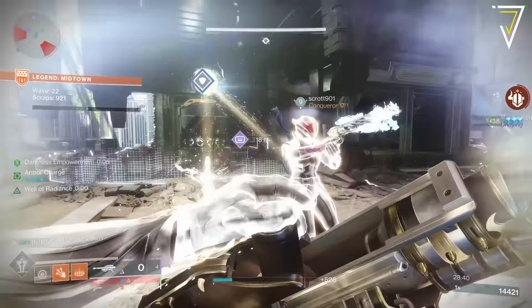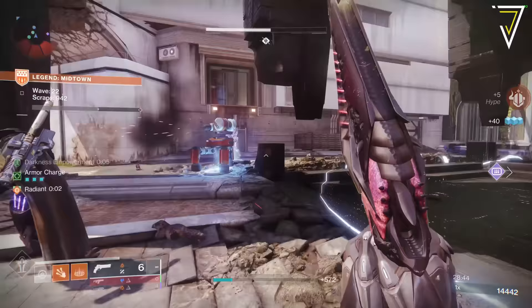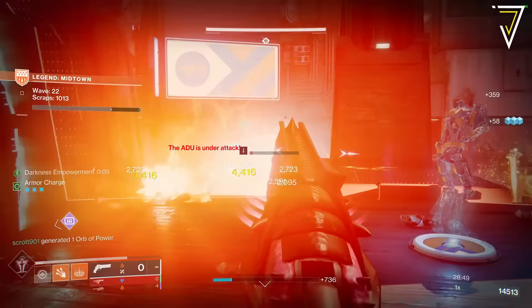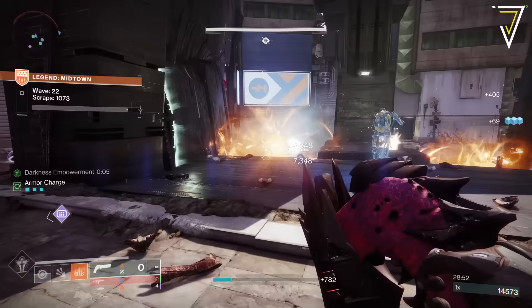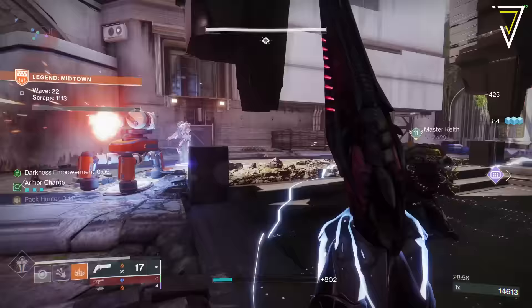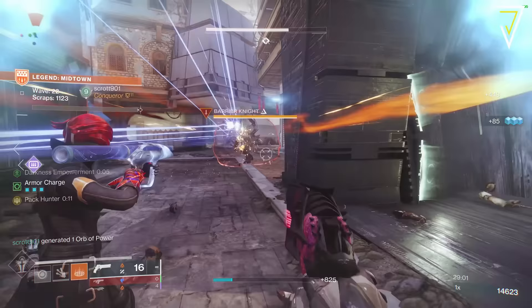Throughout the Onslaught activity you'll have various opportunities to pass through the darkness portal to enter or leave the pyramids, and these are great opportunities to switch up your subclass. If you're a Phoenix Protocol Warlock you might want to switch to Sun Braces at certain phases, and it's at these moments that you'll have the safest opportunity to do so.